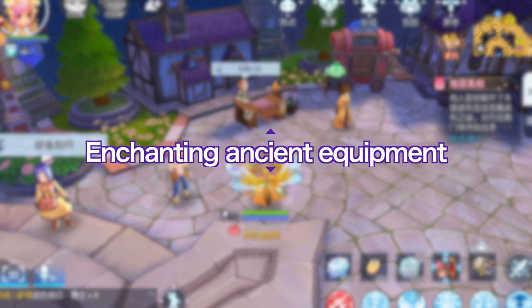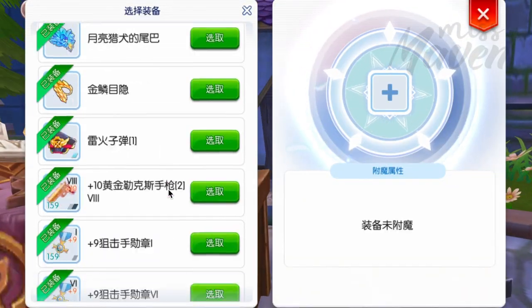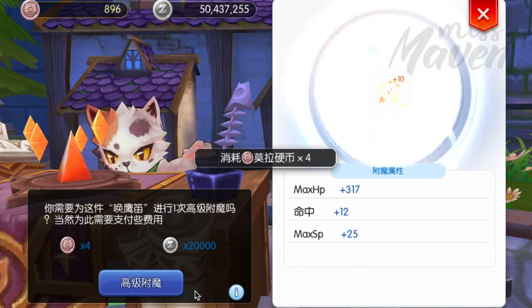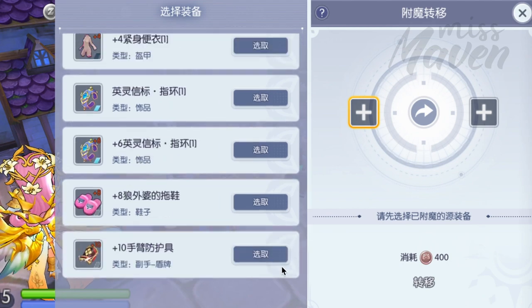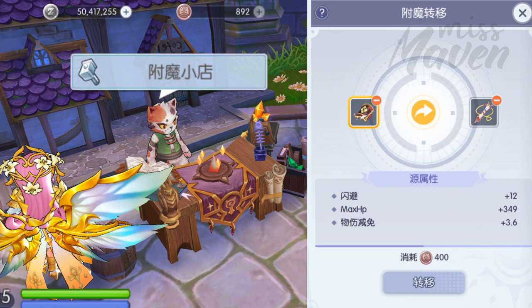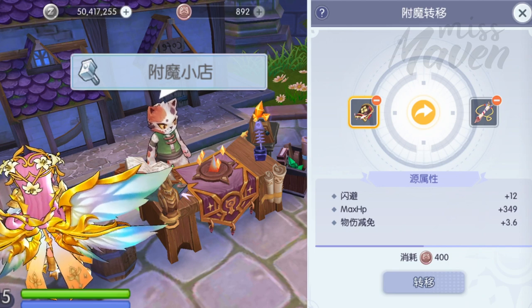The process of enchanting ancient equipment is the same as with old equipment — talk to the Mora Cat NPC in Geffen and pay four Mora Coins and 20,000 zeni. Aside from that, there will also be an option to transfer the enchantment of your old equipment to an ancient equipment, which will cost 400 Mora Coins. While waiting for the update, you may want to prepare by purchasing the cheapest offhand and armor from the exchange that has the most optimal stat or fourth enchant. Note that you can only transfer the enchantment if they are the same equipment type.